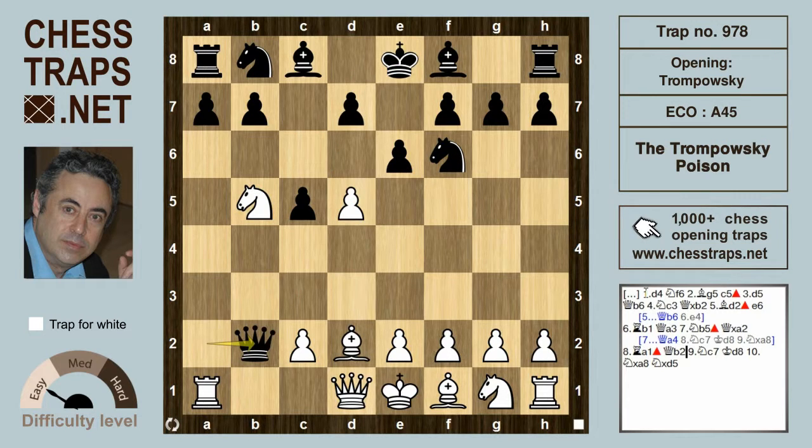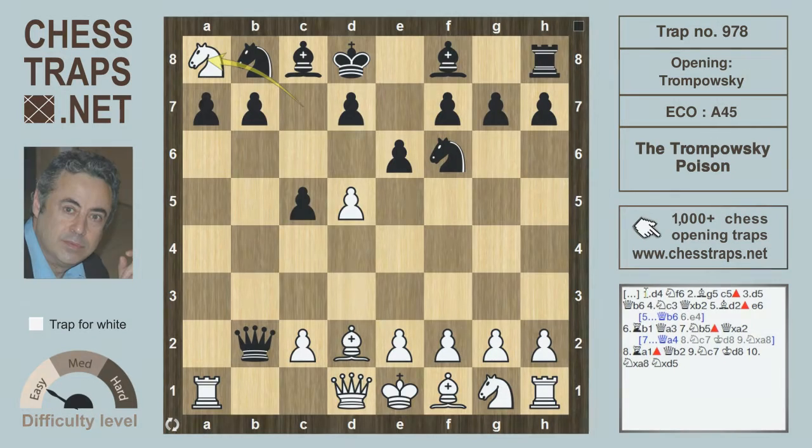After Queen b2, Nc7 check, that rook on a8 cannot look forward to an eventful future after Kd8. Knight takes a8, picking up the rook — white here is winning. Black should have retreated his Queen to b6 earlier and he paid the price for that. This has been the Trompowski Poison. Hope it was useful. Bye bye.